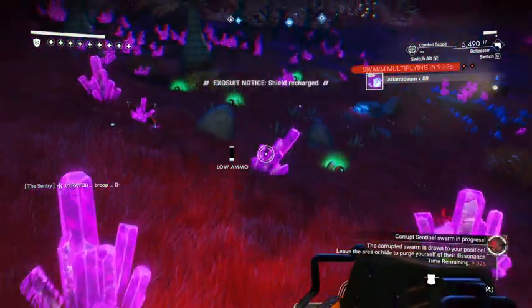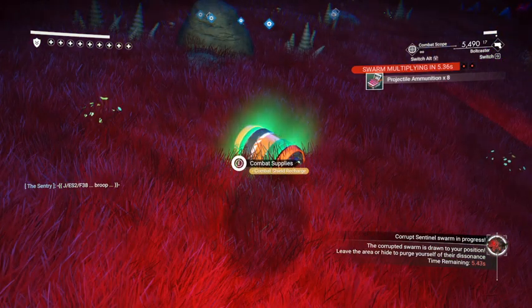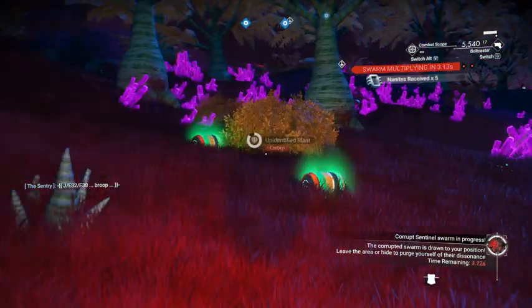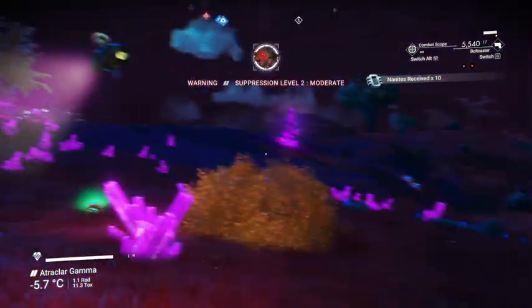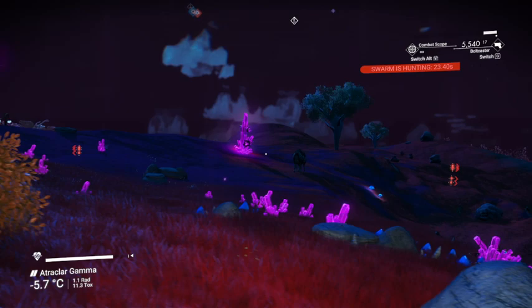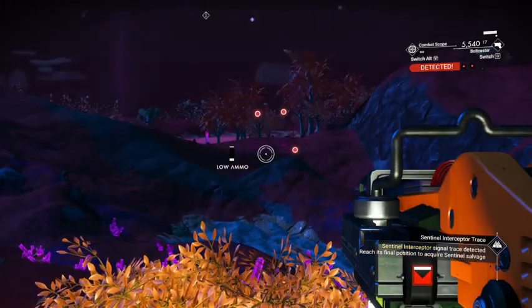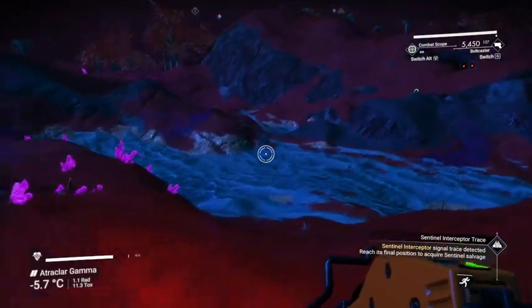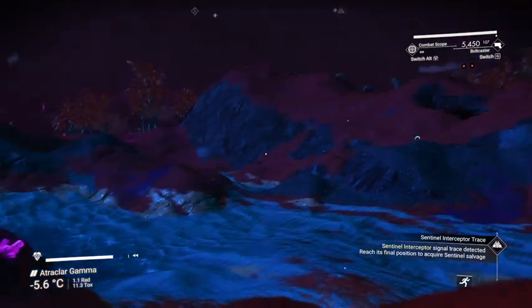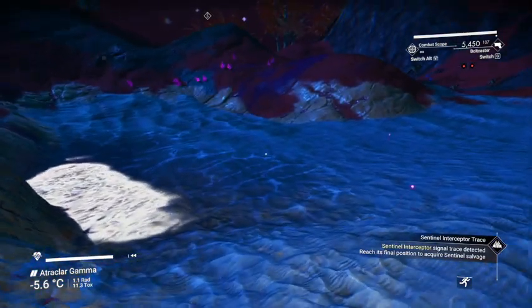Let's pick up a shield recharge if there is one. Alright — swarm multiplying. Combat shield recharge, there we go. Swarm is multiplying. Where are they coming from? Hold more of these guys. Let's go to these guys — these are the ones that I believe have the crystallized hearts that we are looking for.